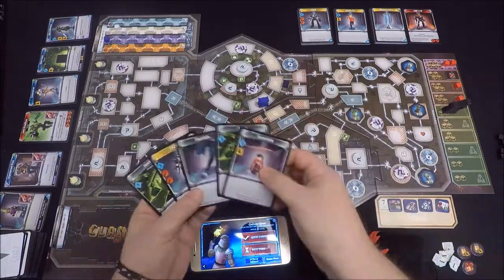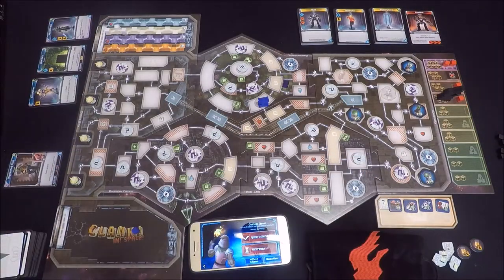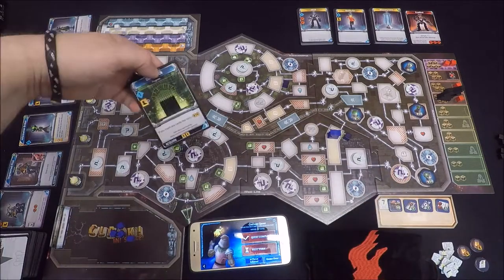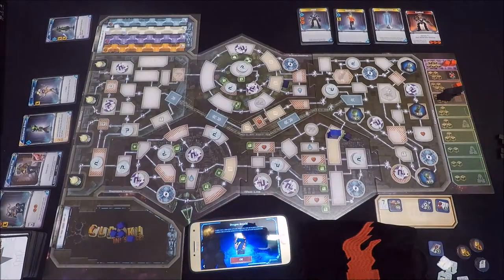This eliminates the opportunity to get a quick smash and grab on a low-level artifact, and because we need to hack our way into the command module we need to think a little bit more about our early movement in Clank in Space. To help us get around the board a little faster, there's both a hyperlift and telepads available.